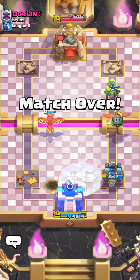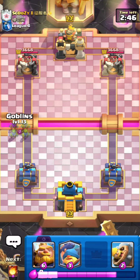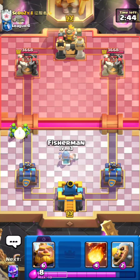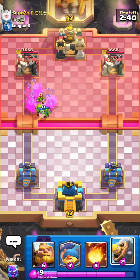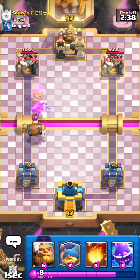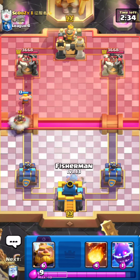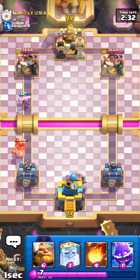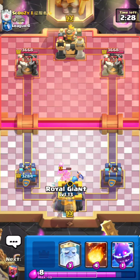Let's jump to the next match. He's not really doing anything, so I'll go for some Goblins to force a play from him. He has Goblins himself. I'll go for a Barbarian Barrel since he doesn't have Goblins right now and has a Hog Rider — this should be a free King activation, hopefully.